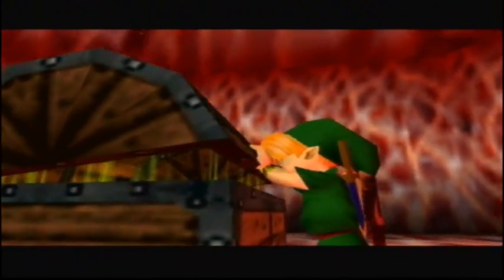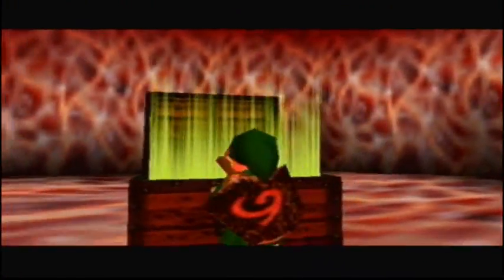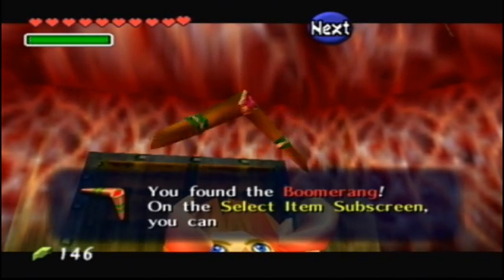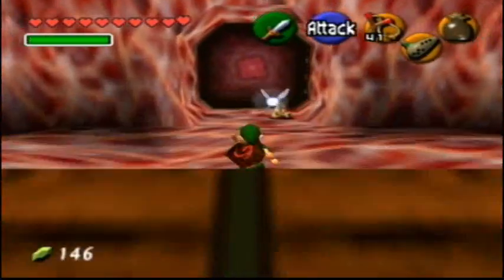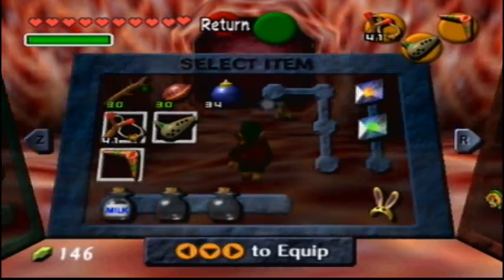Let's just shut up and open the chest already. This is probably the dungeon map or something, probably. Wouldn't you think? Well actually no, this is probably the most useful item I've been dying to get for the entire game. It's the boomerang. Press C to use it and blah blah blah. It's basically a ranged weapon that will return to you. And yeah, it's a very useful item.